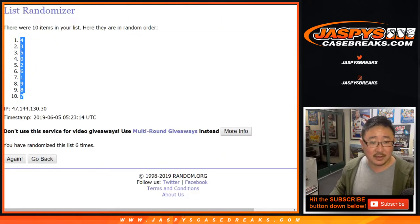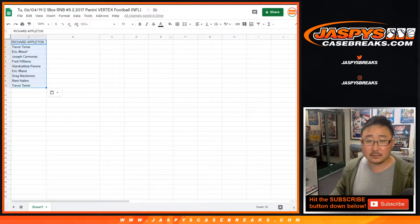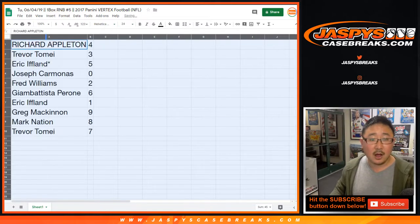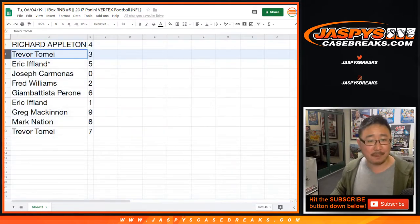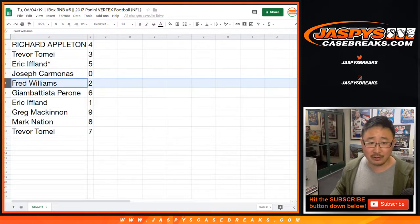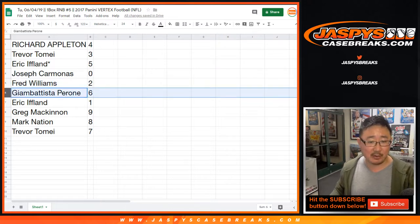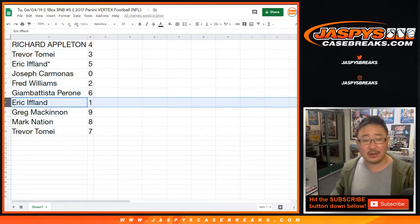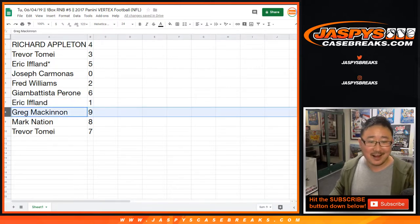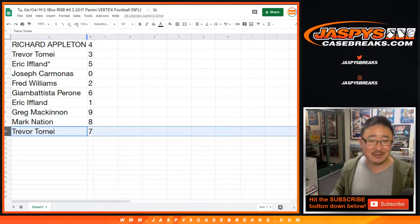After six times we've got four down to seven. Ricky Appleton with four. Trevor with three — so formal, right, Richard? Eric, you got five. Last by Mojo. Joe Carmonas, you got zero — any and all redemptions will go to you, including one-of-one redemptions per the item description. Fred Williams, two. Gian Battista Perone — that's Gianni in the chat — with six. Eric, you got one. Greg McKinnon with nine. Mark Nation with eight. And Trevor T with seven.